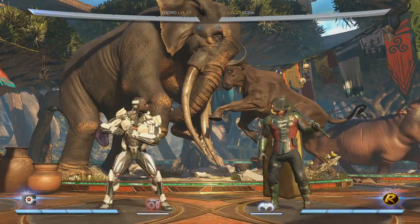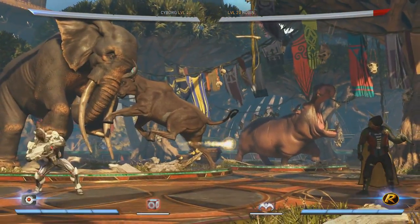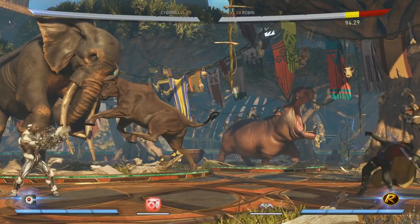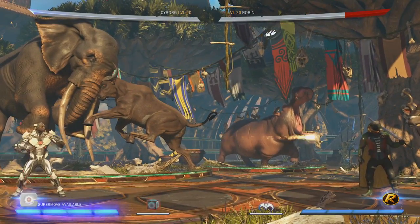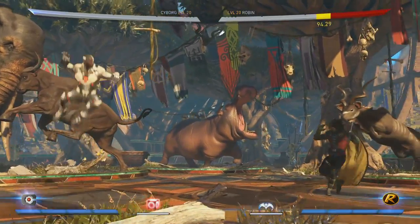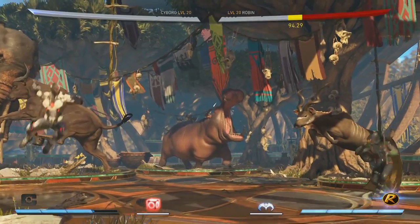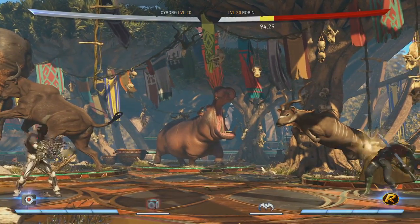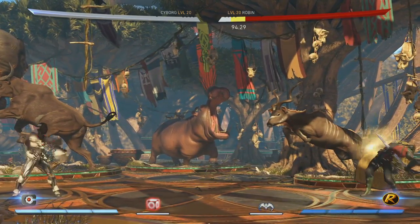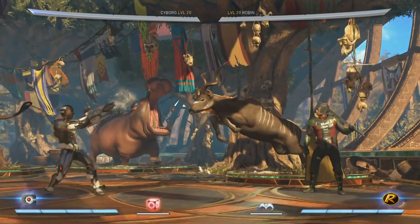Cyborg up close was never really that powerful, so this is just a fun little tool you can use. He also has new fireball angles — his fireballs are back and he can now do an upward one, hold it just like the other one, and meter burn it. His air fireball is back too, and he actually has an air downward fireball which can also be meter burned.